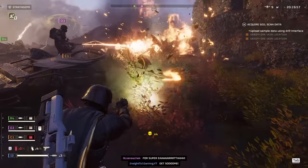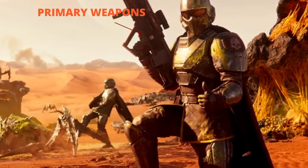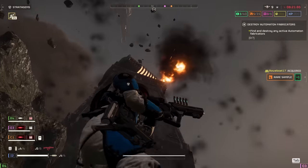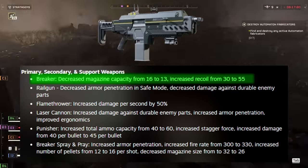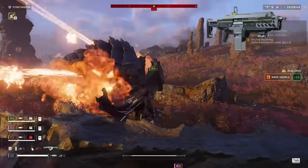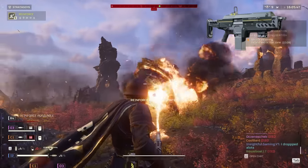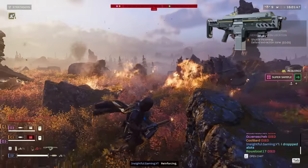Alright divers, armor talk is done, and it's time to dive into the heart of our loadout — primary weapons. But we've got to address that huge, unmissable thing first: the nerf to our beloved breaker shotgun. They didn't mess with the damage or spread, but they did cut down the magazine size from 16 to 13. It's a bummer to lose those extra shots, but don't write the breaker off just yet — it's still packing enough punch to be a solid choice for your primary.